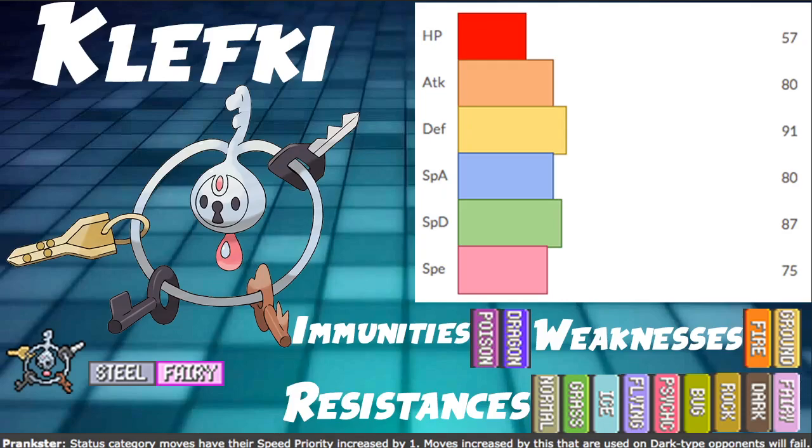As far as stats go, it's a little lackluster, but not bad overall, especially with screens. HP at 57 is really low, but Defense and Special Defense at 91 and 87 respectively is not that bad on a screens Pokemon. Our damage calcs show that most Pokemon in the meta are not OHKOing through screens, though things like Cinderace and Charizard hit really hard and are still capable of taking out Klefki through screens sometimes.